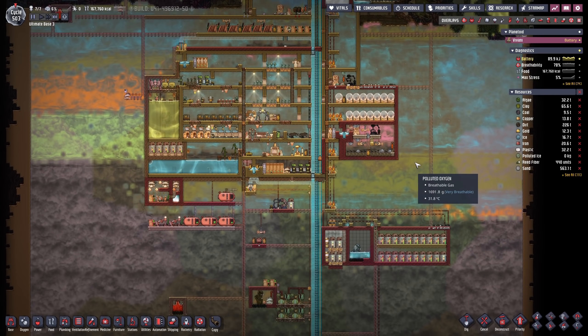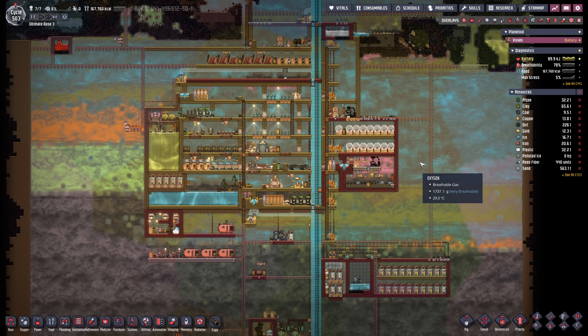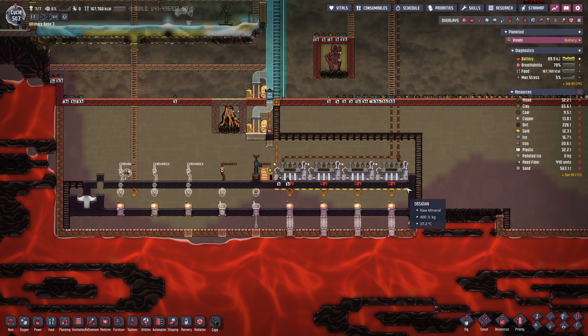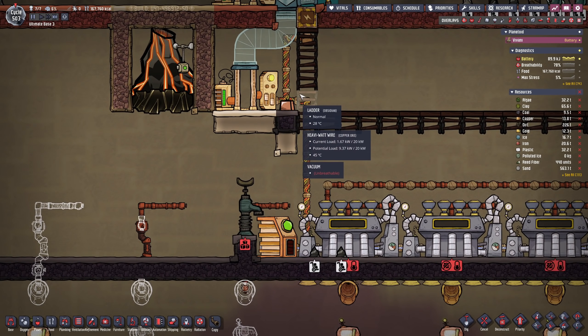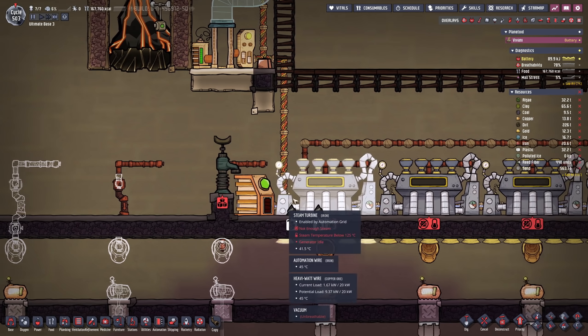Hello everyone, my name is Nathan and today it's time for another episode of Oxygen Not Included. In today's episode we can finally get to our new power system.